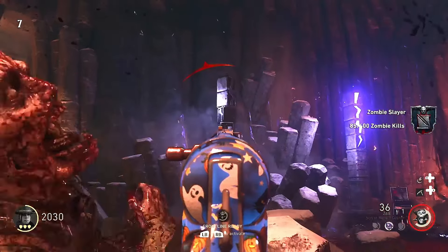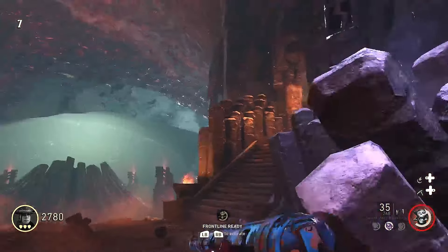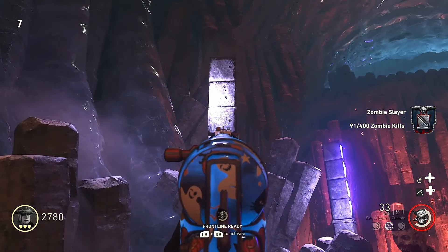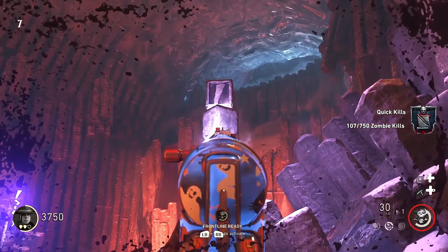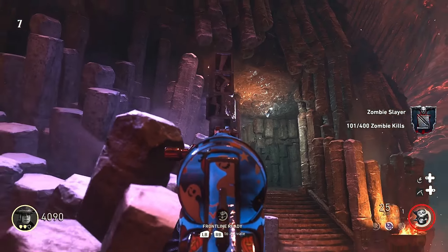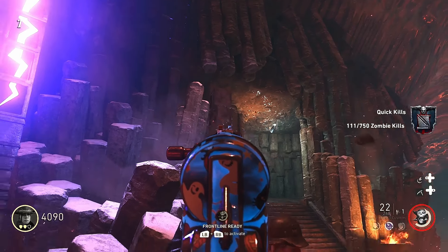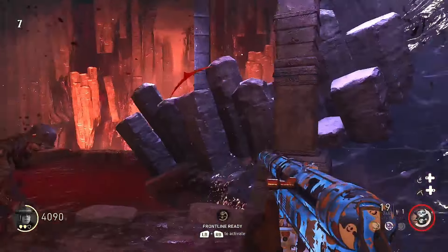Then you wanna shoot the bottom one until the third one is forward. And then you can check what direction the bottom one is facing. In this case it's facing backwards, which means you shoot the top one twice. Then you do the same thing with this one, make them all face inwards. In this case it's facing right, which means you shoot the top one once, the bottom one twice, and then the third one three times. And if it's facing left you just do the opposite.